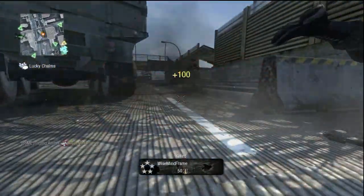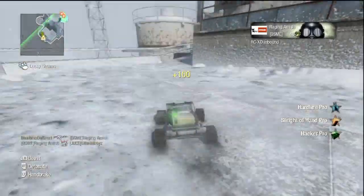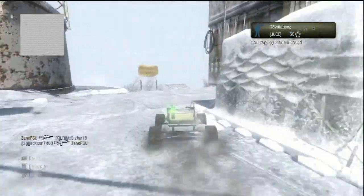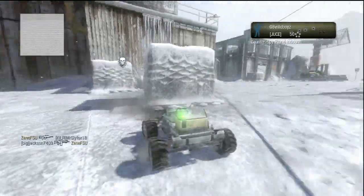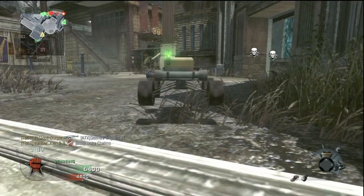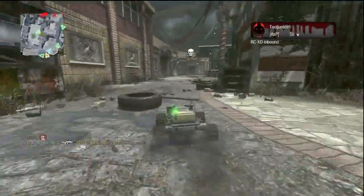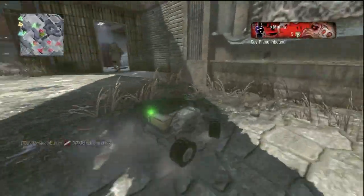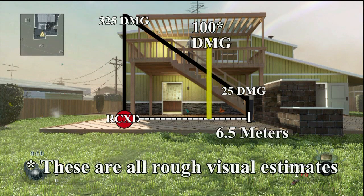What's so special about an RC car, you may ask? You could easily crush one of these just by stepping on it in real life. Well, these are no ordinary vehicles. The RCXD comes packed with explosives. The idea of the car is simple — you strap a bomb to an RC vehicle, it goes around the map and blows up anyone unfortunate enough to get close to it. I can summarize the RCXD in one sentence: it's a mobile C4 pack. Literally. Here's a look at the explosive radius. The car does 325 damage at the center and 25 at the edge of the explosion. The explosion has a radius of 6.5 meters. Once upon a time it did 400 at the apex, but it's since been nerfed.